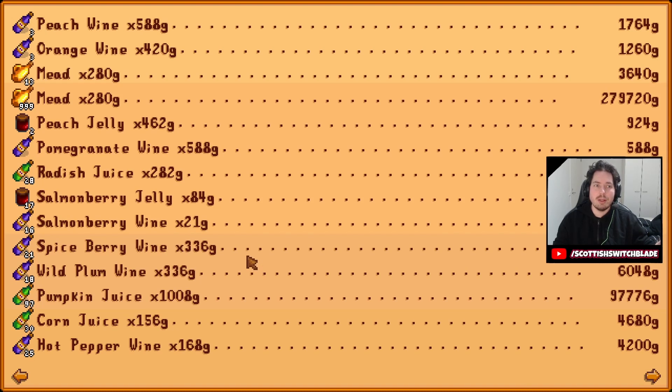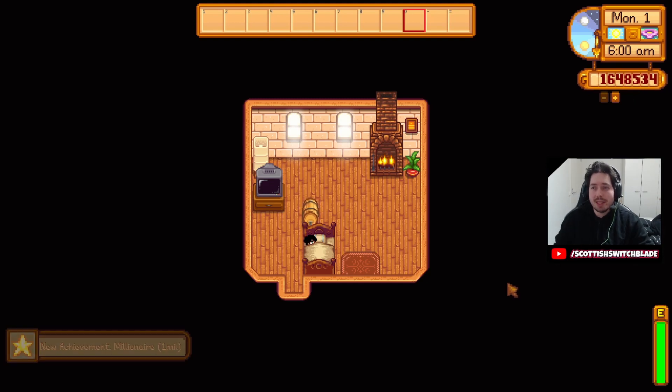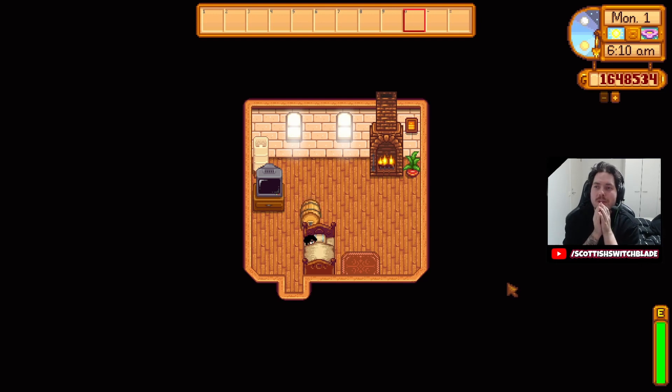We will have the kegs filled with ancient fruit wine, but we can of course make mead in the spring. We made 279,720 gold from a full stack of mead. Just incredible. Pumpkin juice sells for a grand each — nearly 100,000 from that. 1.6 million total. Maybe 5 million a year was too much — maybe we still have three episodes left. All comes down to how many kegs I can make. But that is going to do it for this year — we will take it off again next year.